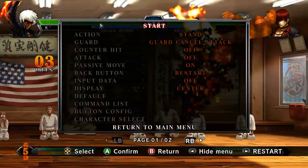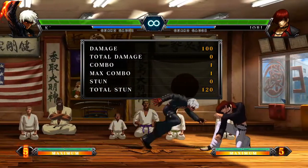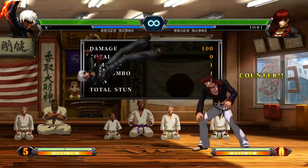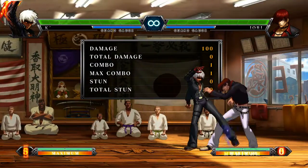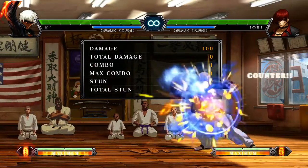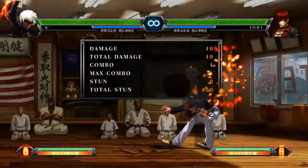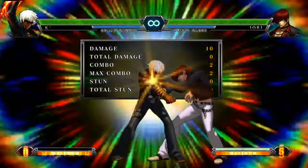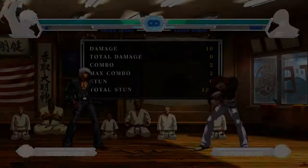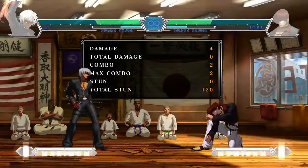If K-Dash does a guard cancel roll and I cancel on the jab DP, he gets counter hit — but that doesn't mean the DP isn't invincible, it's just not completely invincible. When I do fierce DP I get higher in the air but still get hit. I do EX and I almost hit him. K-Dash's level 2 is totally invincible. So if something beats a guard cancel attack, it's legit — it's pretty much not going to get beat by anything unless you time it completely wrong. Level 1 won't work, Neomax won't work, but level 2 is completely invincible.